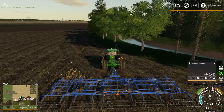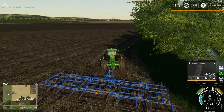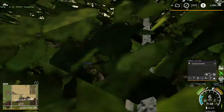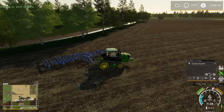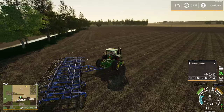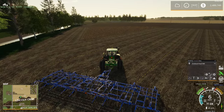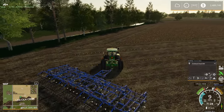Hello everyone, playing Farming Simulator 19 on Lincoln Creek. We're currently working on the field 22 contract, cultivating with the John Deere 9570RT along with a Landall cultivator. I've been doing the whole field myself so far at a whopping six miles an hour — this is supposed to go nine but it only goes to six.